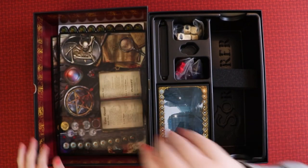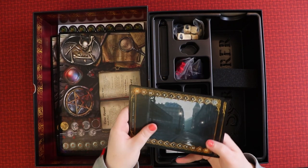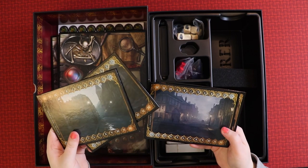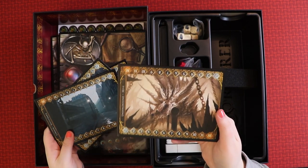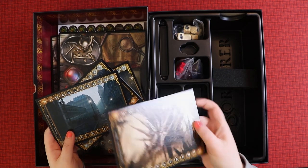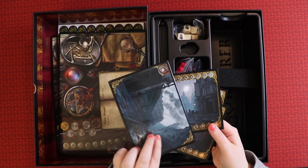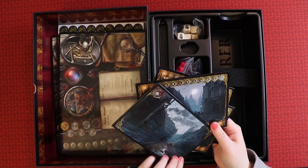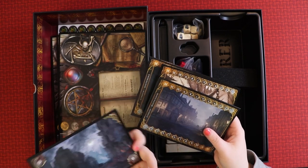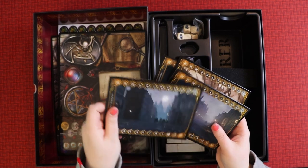Next we have the battlefields — these are locations. There's London, creepy London, and then some sort of monster. These are also like game boards from any other game. On one side there's old London, and on the back things seem to be ruined — very cool.